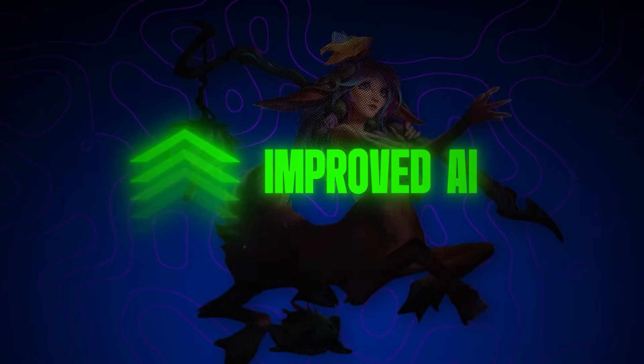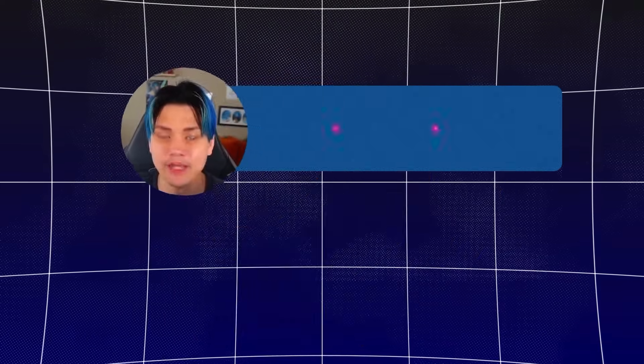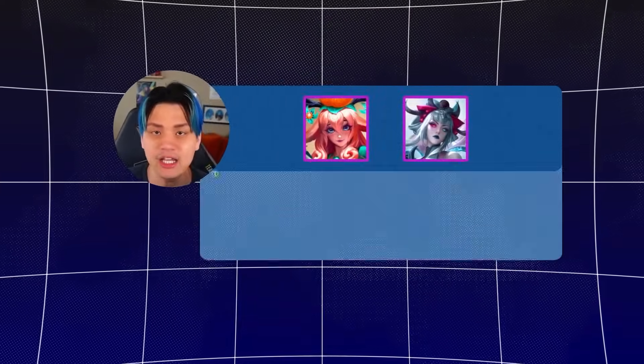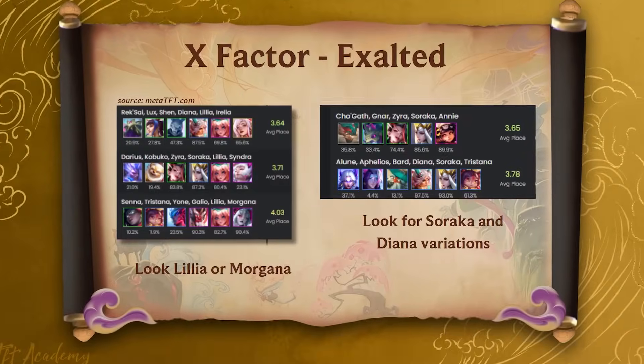She's been bad for most of Set 11 Inkborn Fables so far, but finally in the past couple of patches, Lillia is on top. She does have some conditions, but she is one of the highest capped AP comps in the game that you can play to win out with many different options in case you miss. So in this edition of TFT Academy, let's go ahead and dive into what makes Lillia strong, how to play her, and why she's such a fantastic roommate.